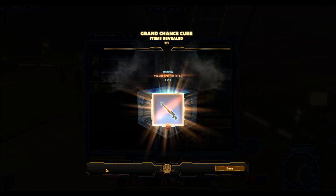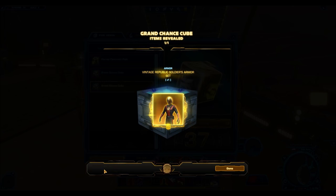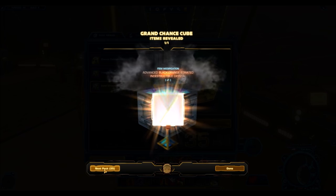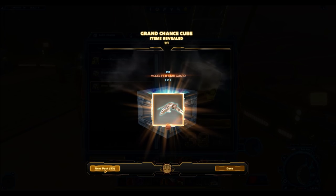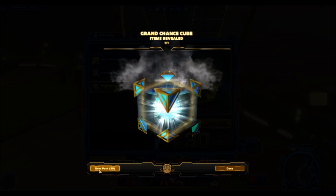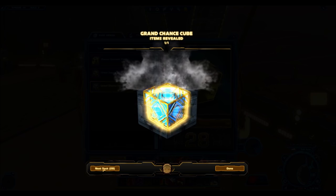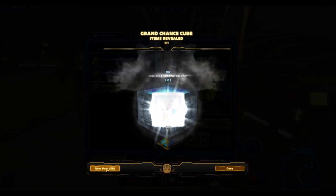Let's talk about the good parts of grand chance cubes first, because there are only a few. Grand chance cubes are pretty awesome because they give you full armor sets, which is great for collecting, and full armor sets do sell for a pretty penny on the GTN even if you're mostly getting bronze armor sets. The other good thing is that they have the potential to give you some really old and rare items that are basically unobtainable in the game right now — like command thrones, hover chairs, and holo statues — which makes opening grand chance cubes rather fun because you never know what you might end up getting.